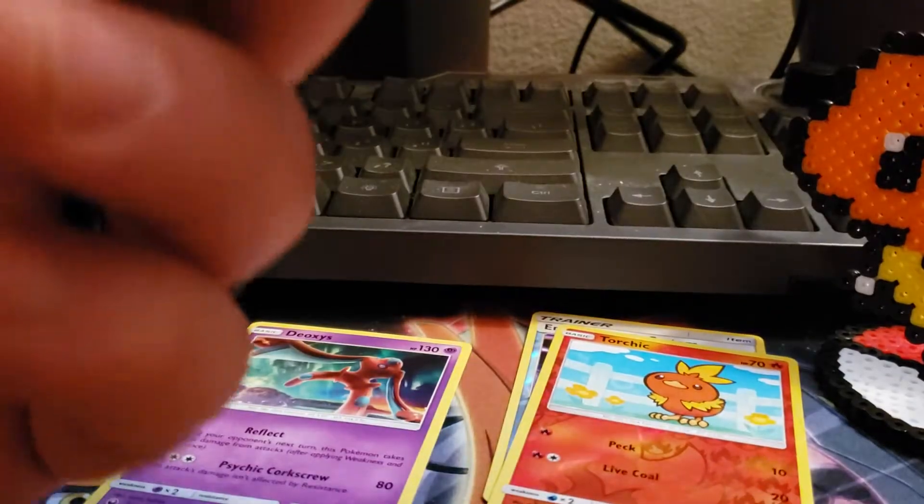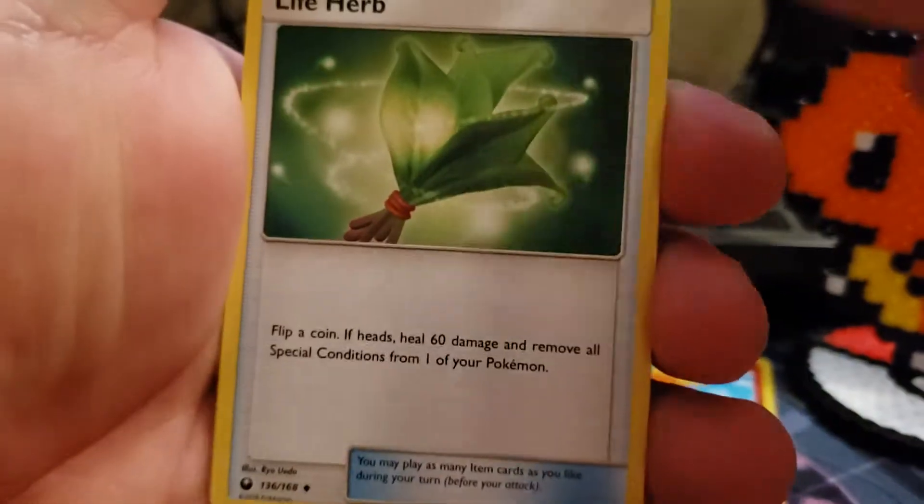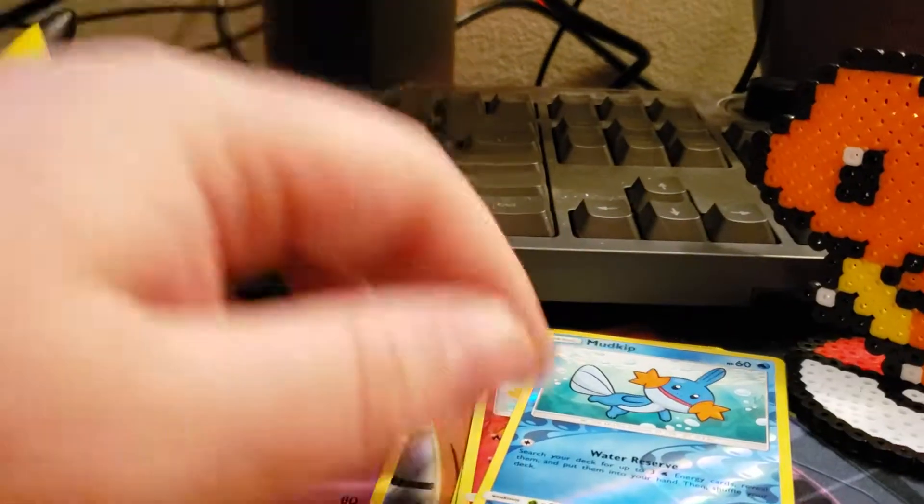Nothing spectacular yet — may not have anything spectacular, who knows. We've got a Life Herb, an Electrike, and a Reverse Holo Mudkip. Two for three on Gen 3 Starters as Reverse Holos.